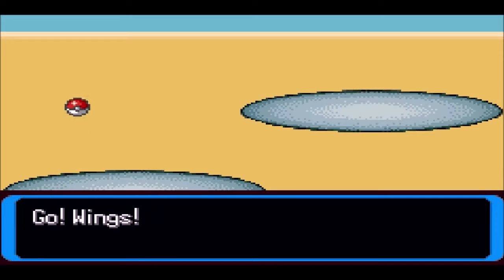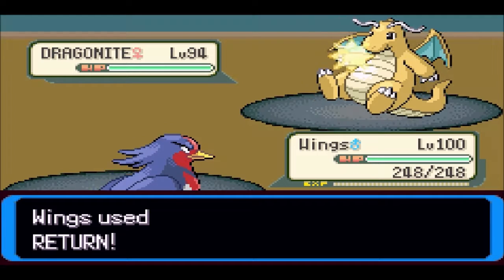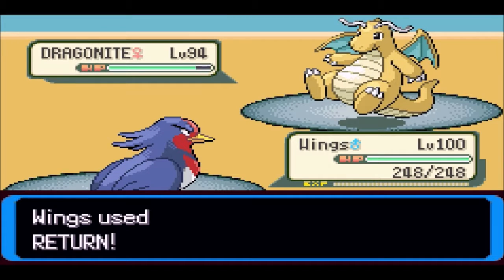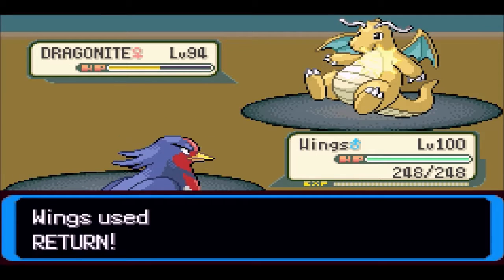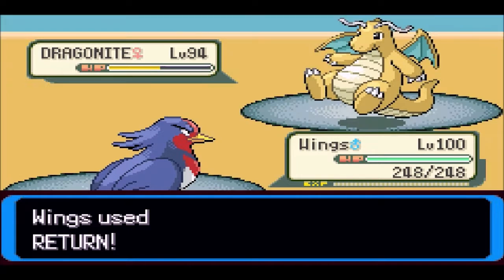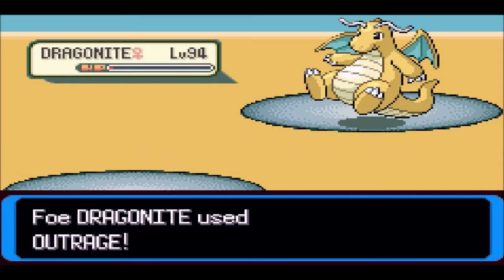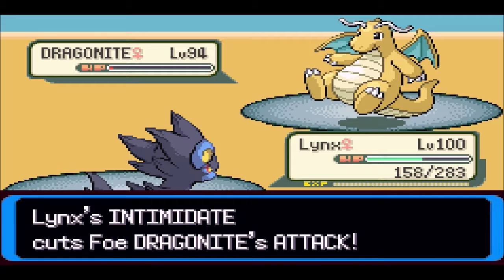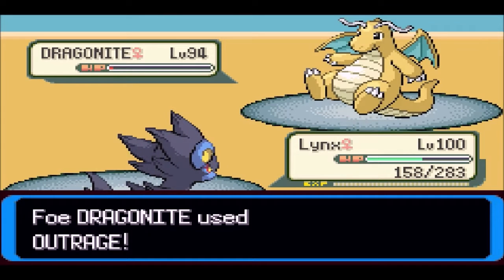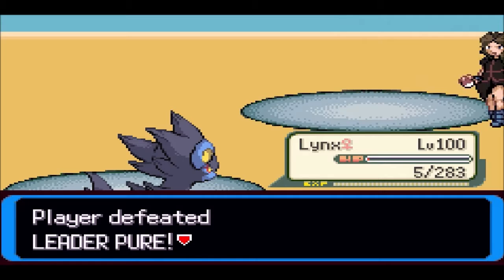We haven't seen Wings in a few episodes — let's bring him back for this final battle against Pure's Dragonite. We should two or maybe even three-shot it. Might be a two-shot, let's see. Nope, of course not. Wow — when I try to bring Wings back, he gets one-shot. That's some great news for Wings. And jeez, Wings almost died as well — but Pure was defeated.